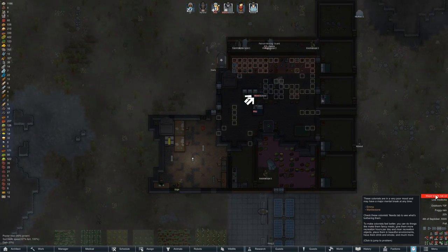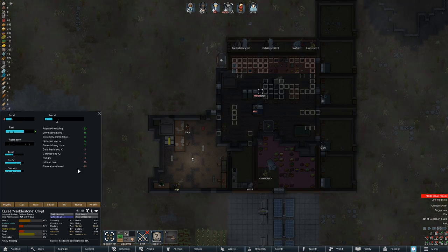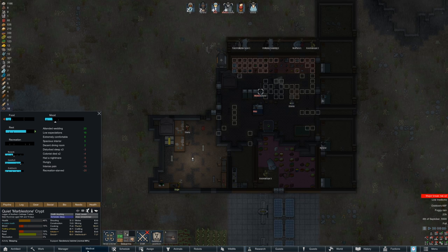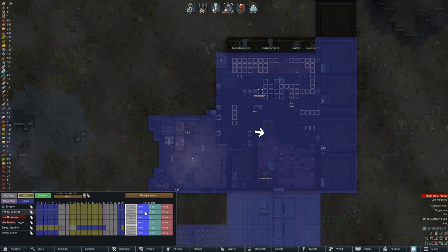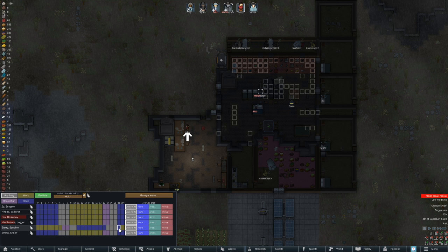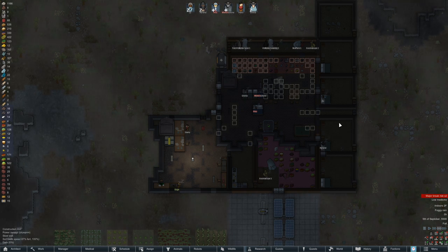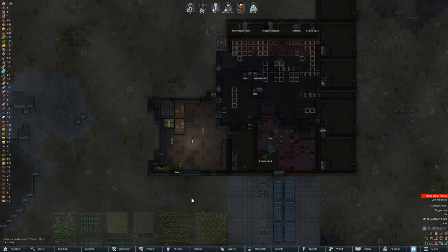We got major break risks on two of our colonists, and Marblestone I really don't want to break. Recreation starts on my own time — do you guys not have a schedule? Let's give them some more rec time. The schedule looks right — we have the person going to bed and then getting back up. That should fix that. I also want maybe the animals not to be inside. Research is going. We have them all in area one — I guess I have them able to get in there so they can get food. I really don't want them sleeping in there.